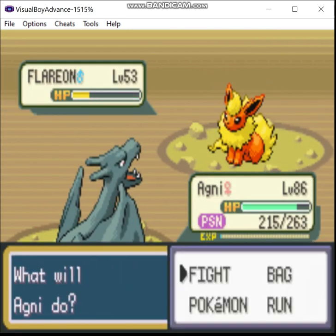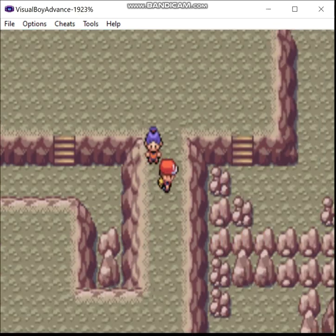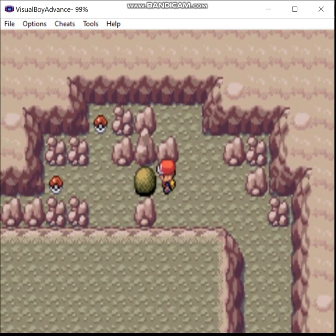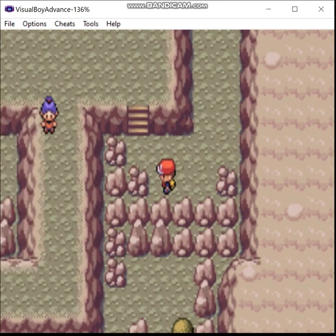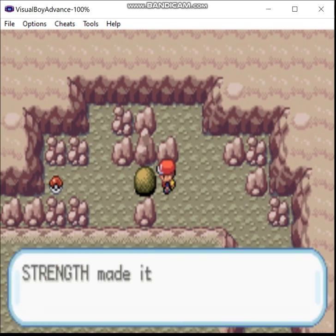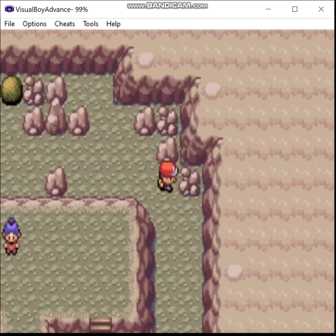There are a lot of berry patches. There are two items here — I can only get one at a time. Let's get this one first. That's TM02 Dragon Claw. Let's just reset. Now we're back up here and we can find out what the other item is — it's an Iron. I could sell that. Now to face this trainer.